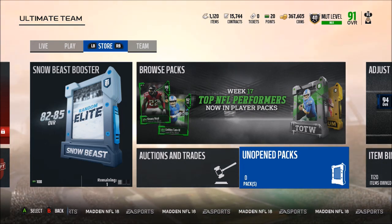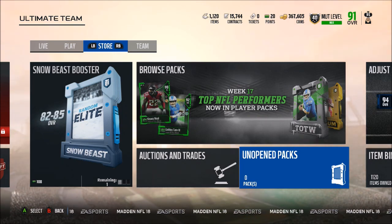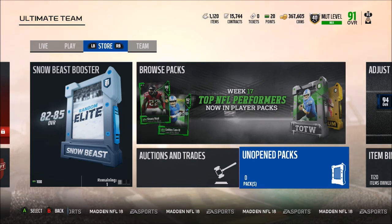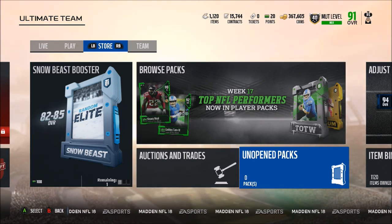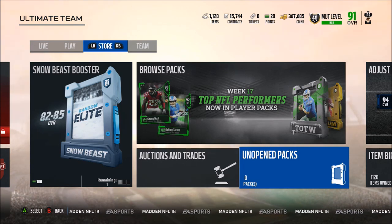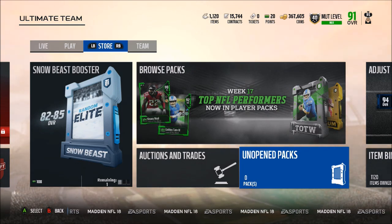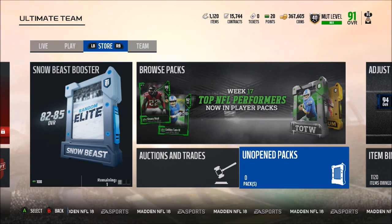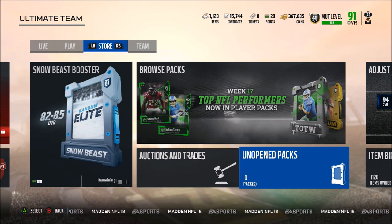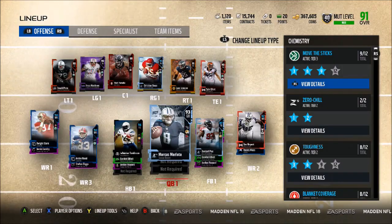As you guys can see I have 367,000 coins — not enough to really make any big time upgrades — but we do have Team of the Year coming up, as well as the new Gauntlet Master. Basically, if you've done all the gauntlets and got all the gauntlet players like the 92 Brian Marshall and Donald Penn, you can throw them into a new set and actually get to choose one of those players in an upgradable, auctionable version, so that will definitely help my team.